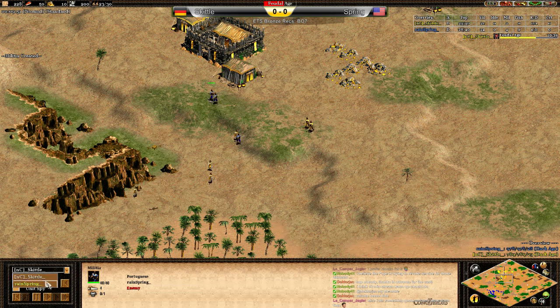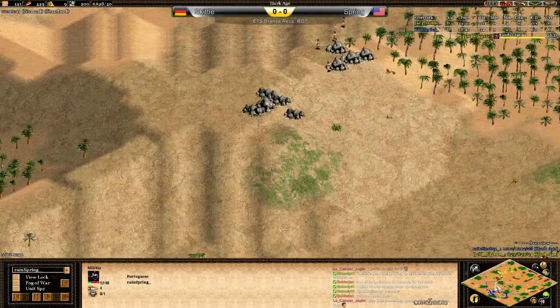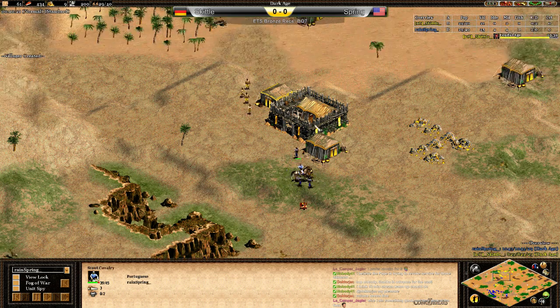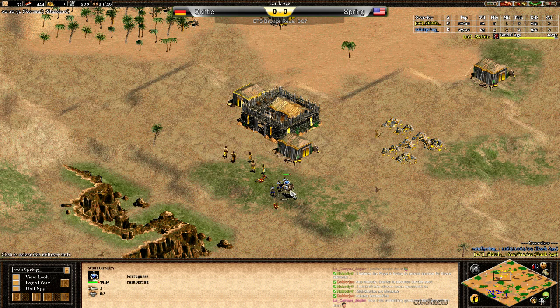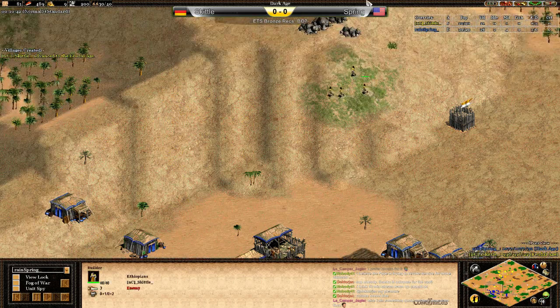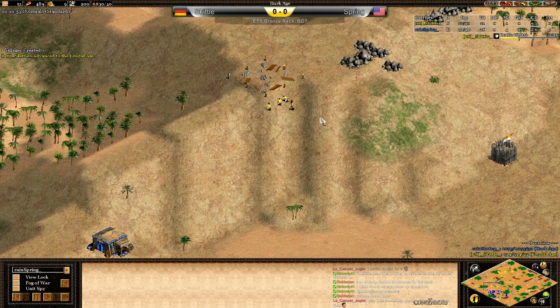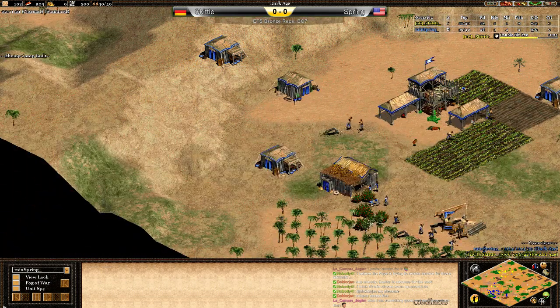Sending villagers forward could get caught out by the drush, but with two militia out already Spring should be able to handle it. Three militia out already — gonna be a battle for the small hill. Spring doesn't seem to have seen the villagers come forward and hasn't reacted. His scout comes in to clean up. Are those villagers going forward also? No, they're coming back. Spring won't be able to take stone to defend, and he's not up to the next age yet. It looks like he'll go for a fast castle, and this forward could do a lot of damage if walls don't come up.